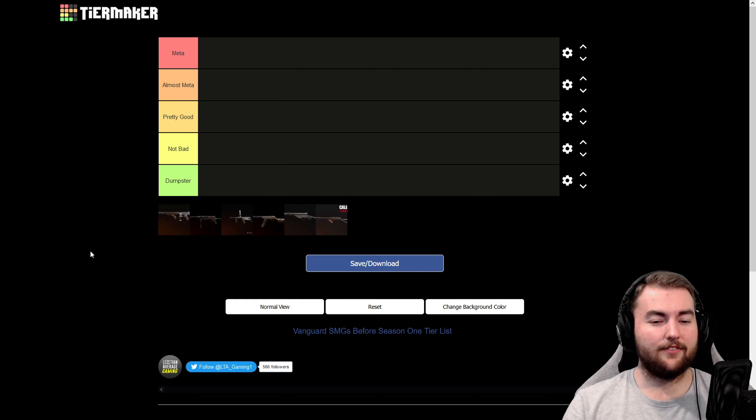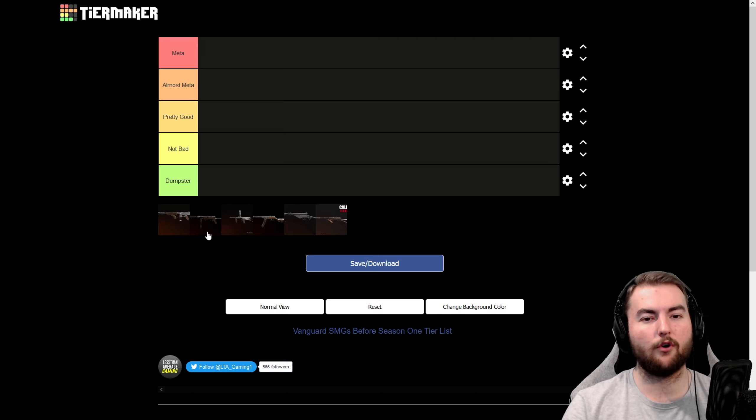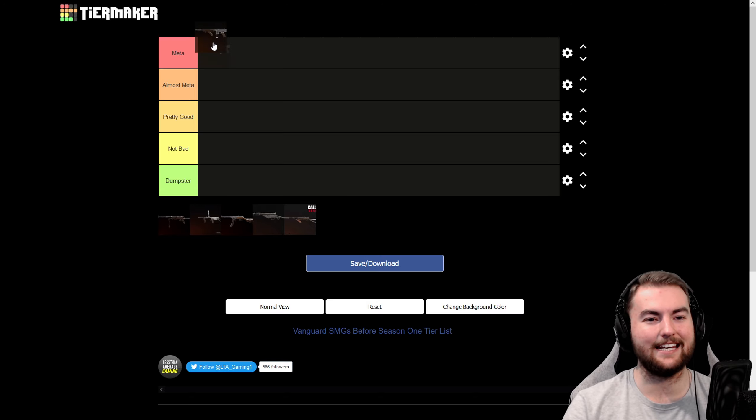One of the better weapons on this list, very similar to other weapons we're going to see in the meta tier, featuring that 170 to 180 milliseconds worth of TTK — that seems to be the benchmark for fantastic weapons in this game. So we're going to put the M1928 in the meta tier because I think this is a fantastic weapon.